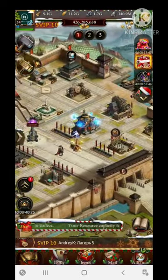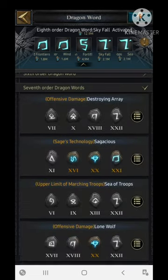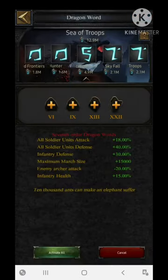After Dragonglass, let's move to the Dragon World section. There are a few Dragon World options that give both attack and defense stats along with marching bonuses. One of them is 'Sea of Troops,' which gives all soldier unit attack, defense, infantry health, and many other things — including maximum march size increment by 15,000.